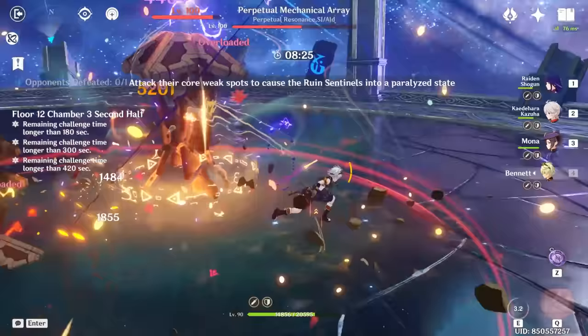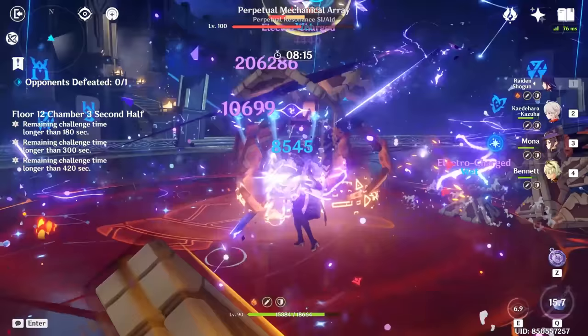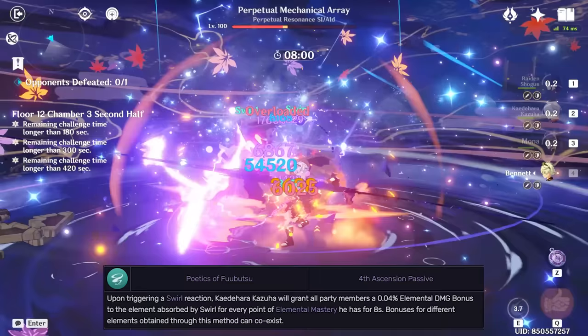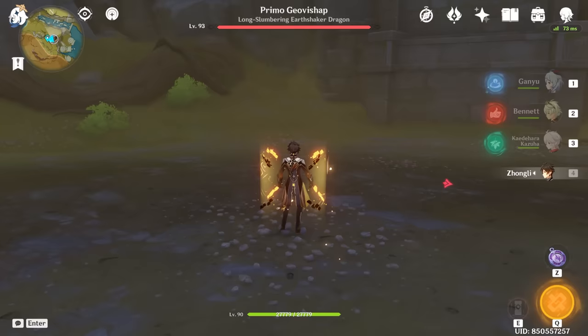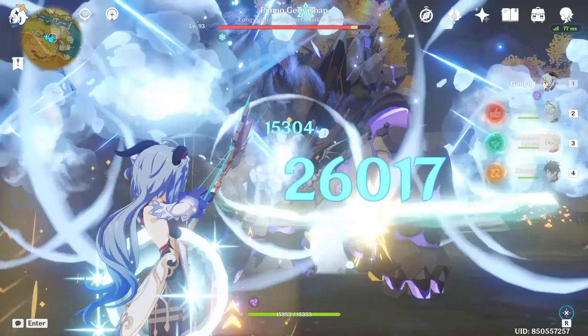That was a test on Kazuha's own damage, but what about in a buffing scenario? Normally Kazuha would be paired with another DPS to buff that DPS. Kazuha's A4 passive is one of the best parts of his kit — it gives an elemental damage bonus for any element he swirls, scaling completely off of his elemental mastery. If you have very little elemental mastery, you won't be buffing that element very much. For these tests, Zhongli's shield will be used to make things easier so Ganyu doesn't keep getting interrupted. Normally, Ganyu hits for about 15k on the initial hit and 26k on the bloom — we'll use the bloom as our reference number.